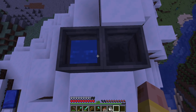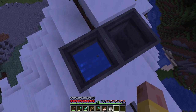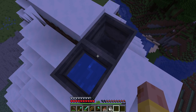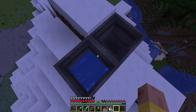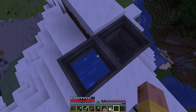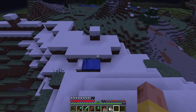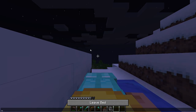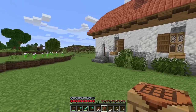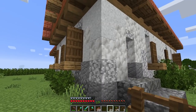A weird thing just happened — for some reason the cauldron just made water and the snow is gone. It says 'water cauldron.' I don't know what's going on, so I guess we're done with this for today's episode. Let's go ahead and head back over and try to finish up the rabbit farm.